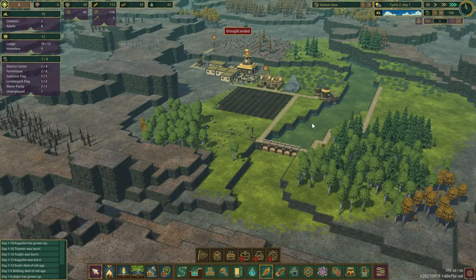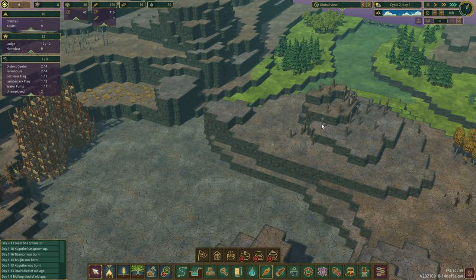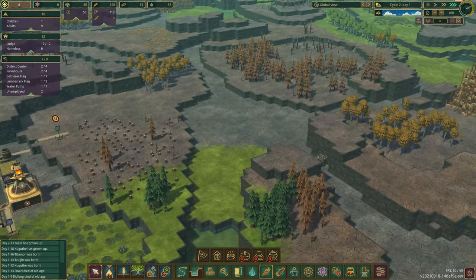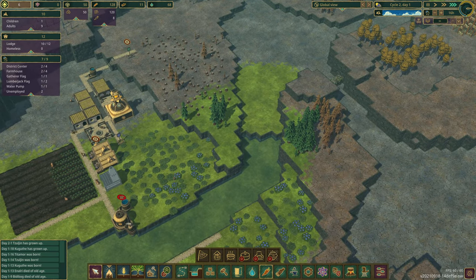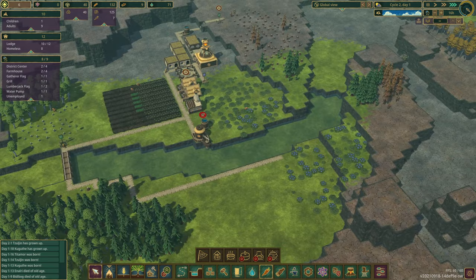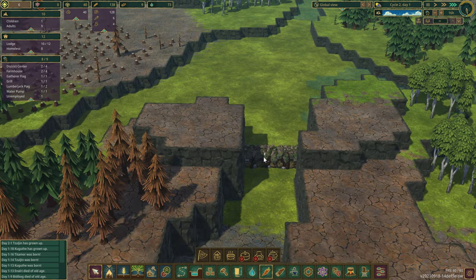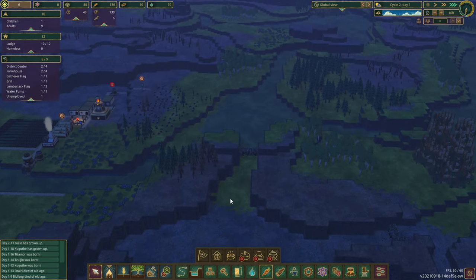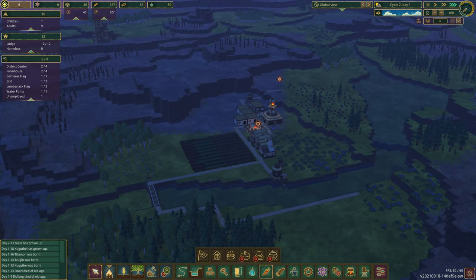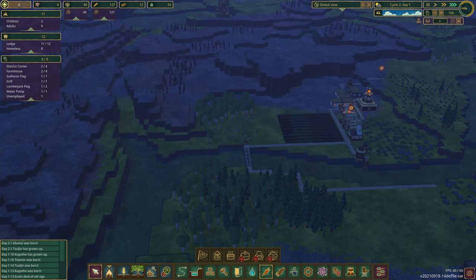Now the water should come back - let's watch. Here it comes - see it slowly creeps back in and the land greens up. Everybody's happy because the water is back. I would really like to build another dam. There's this debris here - I can demolish it, water flows in, and then I could dam it up so the water stays. That's future growth. There's the water coming back through our dam and greening up the world - all is right with the world.